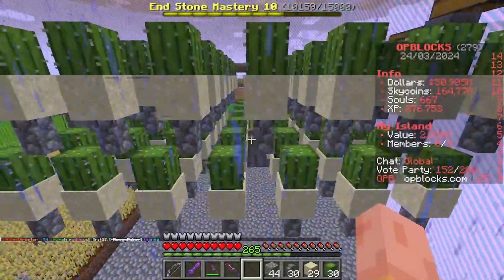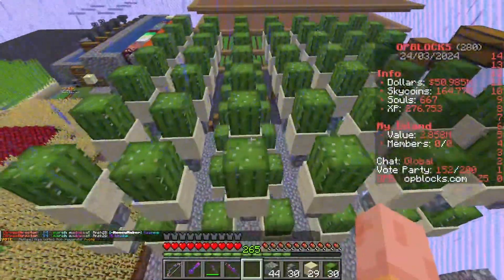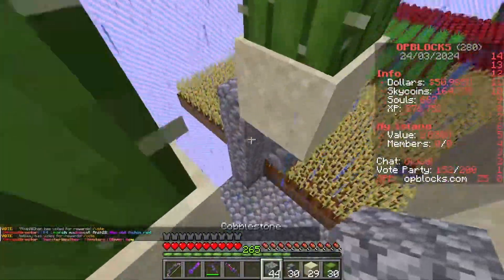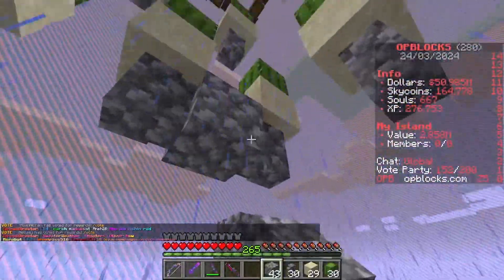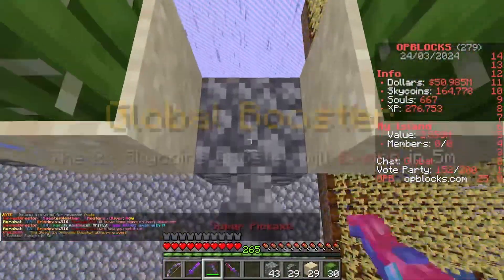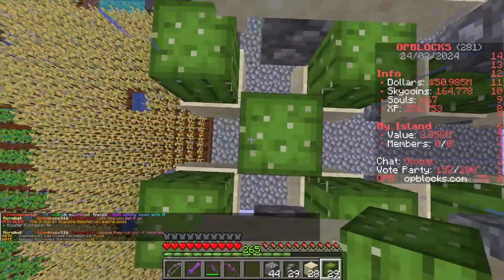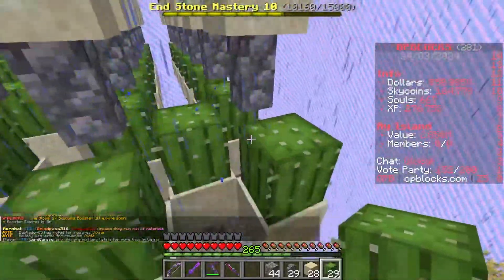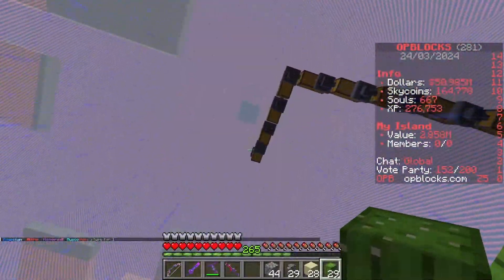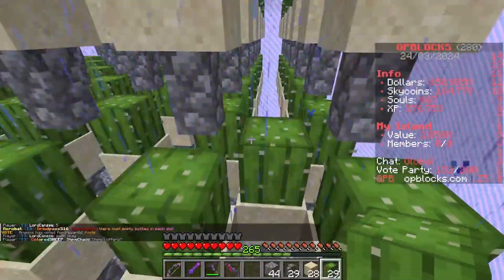To make this more efficient on OP Blocks or any server that has implemented crop hoppers, you can actually fill in all of these gaps. For example, place a cobblestone there, place a wall next to it, remove the cobblestone, place a sand, place a cactus — and fill in the gaps just like this. We don't have to worry about the cactus going anywhere because as soon as it breaks, the crop hopper will pick it up.